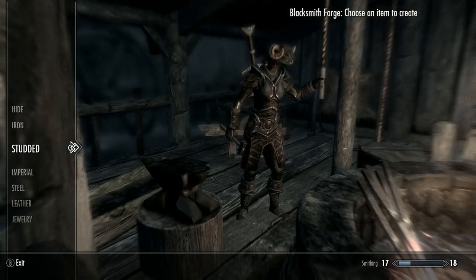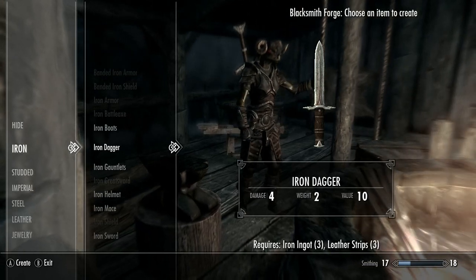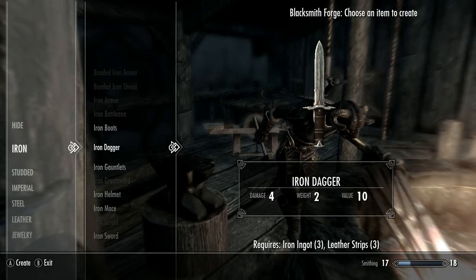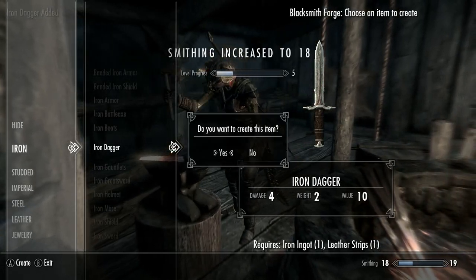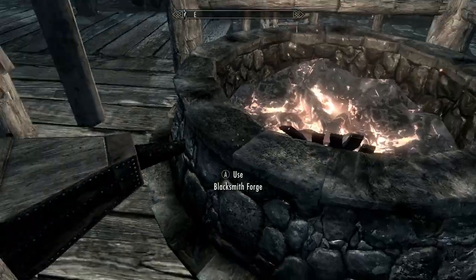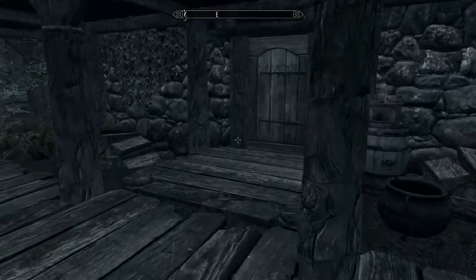An easy way to do this is to make Iron Daggers. The Iron Dagger takes one Iron Ingot and one Leather Strip — it's really cheap to make and gives you smithing points, which is cool. So we're going to make a couple of those. We're out of Iron Ingots right now, and there aren't any more laying around here.